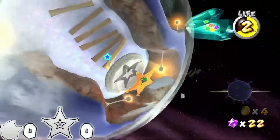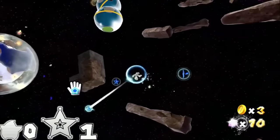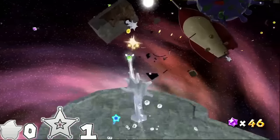Tarantox's Tangled Web only has one unskippable launch star. Every other planet uses either Polestars or Sling Pods to traverse between areas. Only one spin.